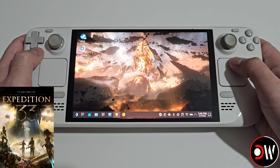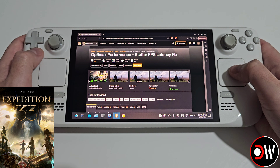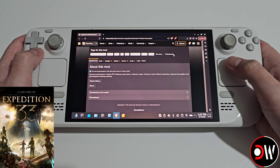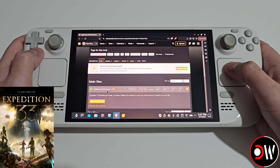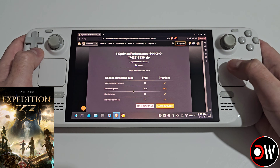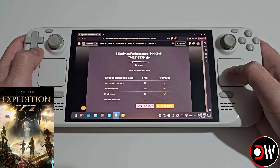From desktop mode, navigate to your web browser and come to the link in the description for OptiMax Performance for Clair Obscure: Expedition 33. Scroll down to files and download the one called OptiMax Performance. Select manual download, log in, choose slow download, and download this to your downloads folder.